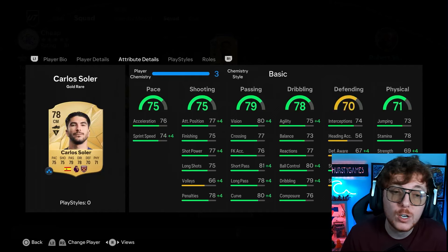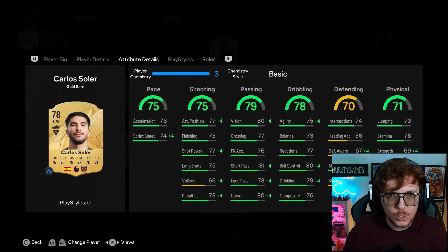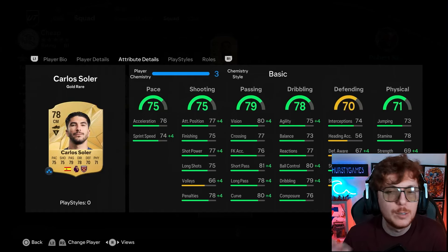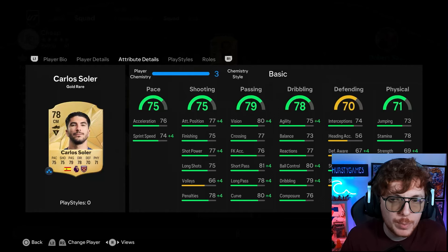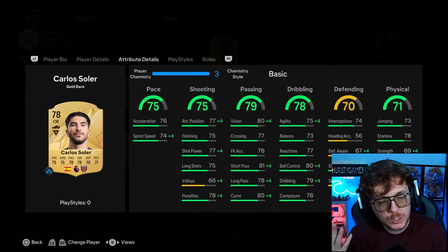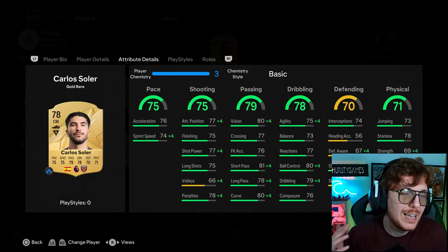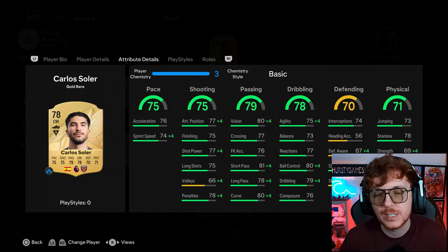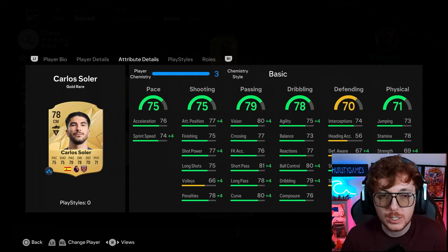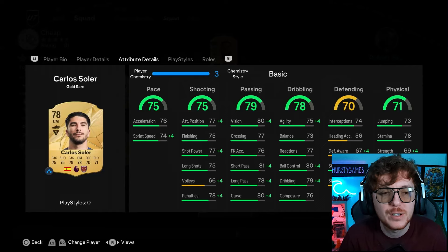Jolinton is partnered with Carlos Soler, a card that surprised me with how much I enjoyed him. He's the '70s across the board' type - every base stat is 70 or above. Really solid with great passing and great dribbling. His defending stats are surprisingly misleading - I found him super solid at winning the ball in midfield. Anchor is perfect, taking him to around 80 pace with solid defending and physicality. A lovely starter card that does the job.